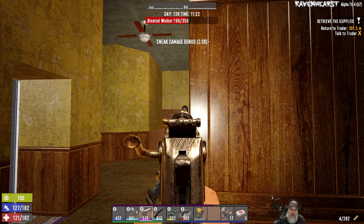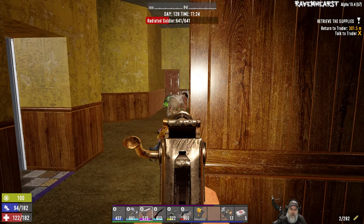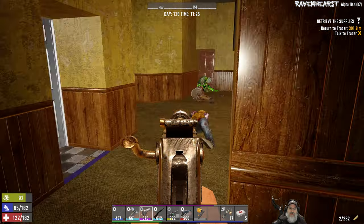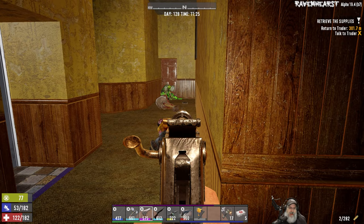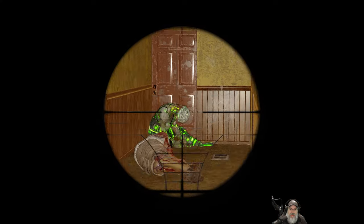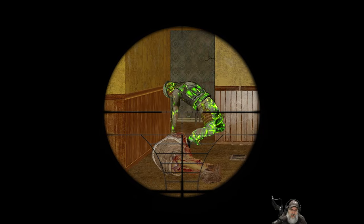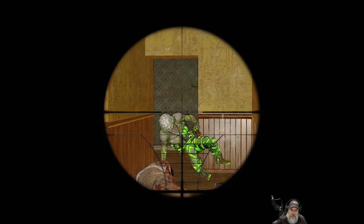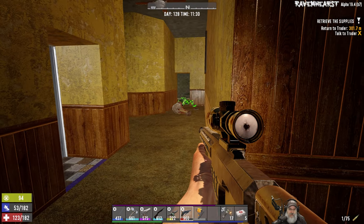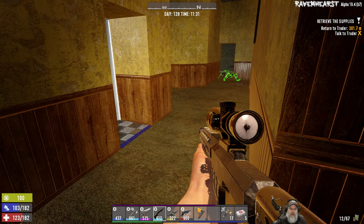Let's see if we can pull these guys without pulling the greenie there. The only way we're going to get points up on pistols is to use them, even though compared to my shotgun and other weapons it's pretty weak at this point. For this irradiated soldier, we're going to give him a sniper shot. Okay, it took four shots but irradiated soldiers are very tough, so that's not bad.